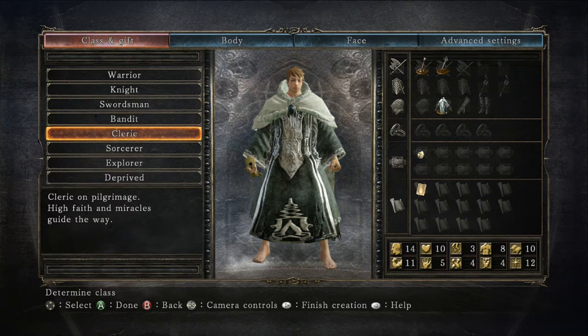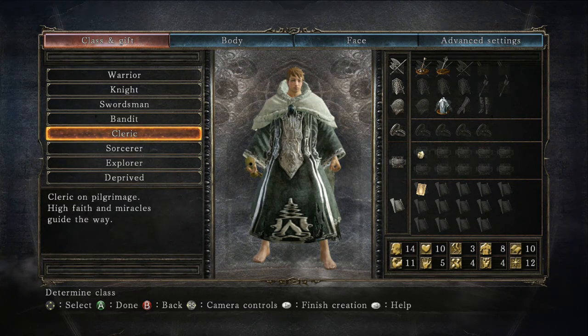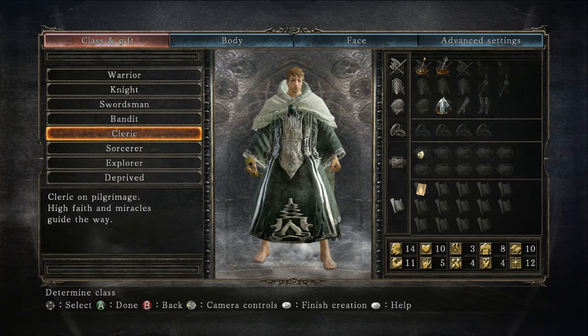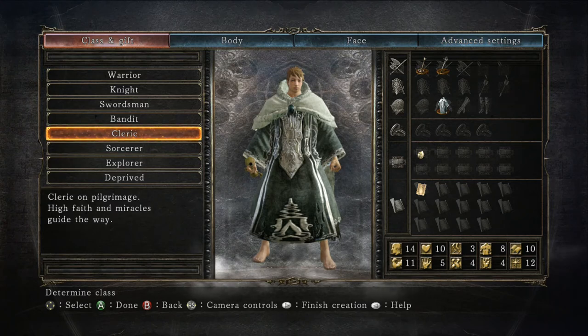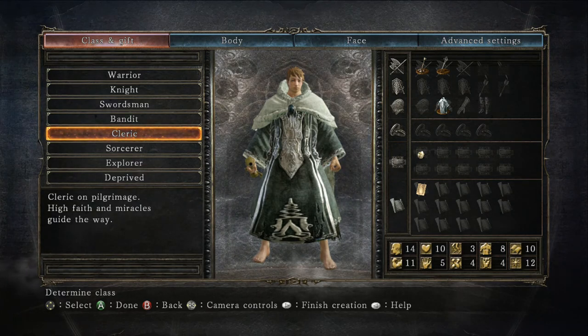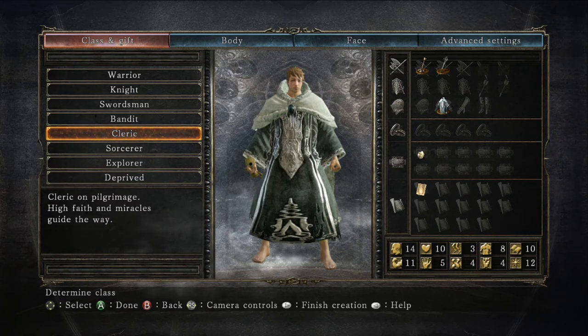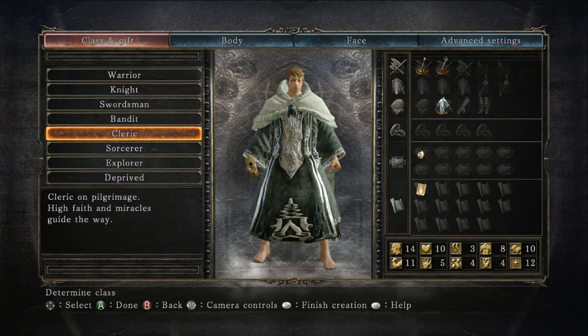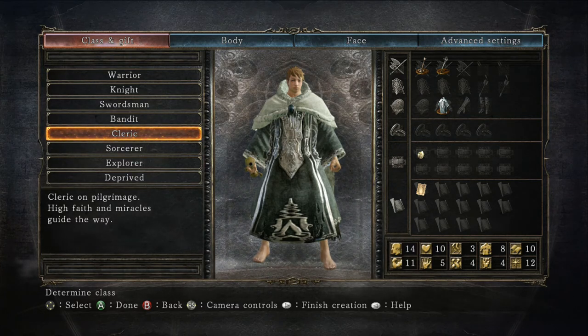Moving on, we have the Cleric — a cleric on pilgrimage with high faith and miracles. This is your main character if you want to cast miracles. He starts off with 12 faith, which lets you cast miracles right off the bat, and 10 attunement for decent casting speed and spell slots. His vitality is at 8, which is pretty high, so you can equip heavy gear — making the cleric an excellent tank who wears heavy armor and casts spells. He also has 10 vigor for good health. The downside is lacking dexterity, endurance, and adaptability. He starts off with cleric robes, a chime for casting miracles, and the Emit Force miracle.